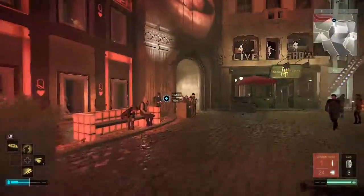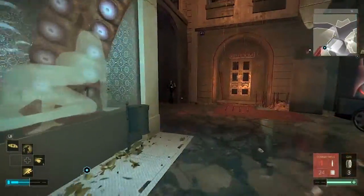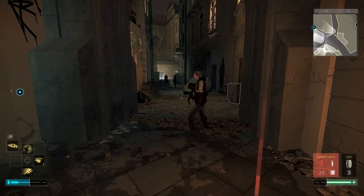Hi! Welcome to Deus Ex Mankind Divided. We're doing All in the Family. We're going to grab the keycard and check out the control room. If you're just looking for the control room and don't really care about the video, go to Apartment 95 and push a button near the e-book.